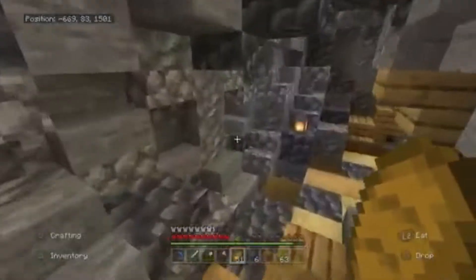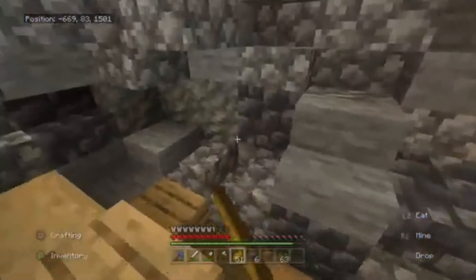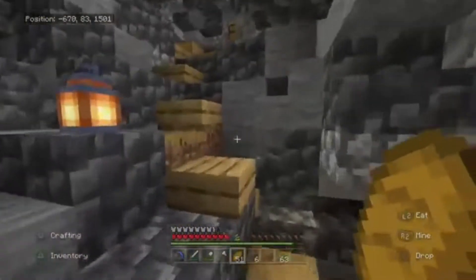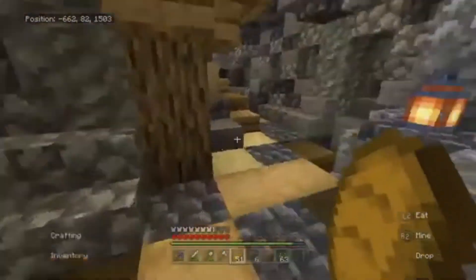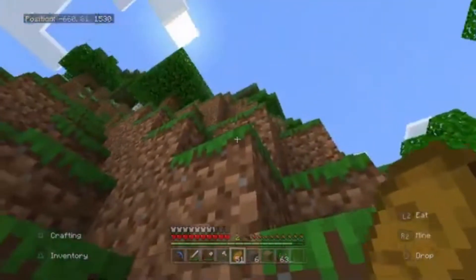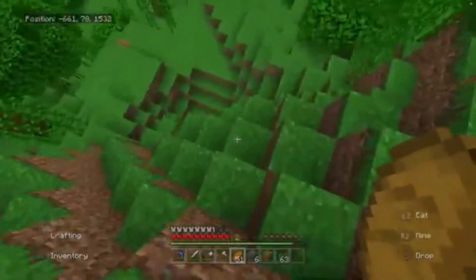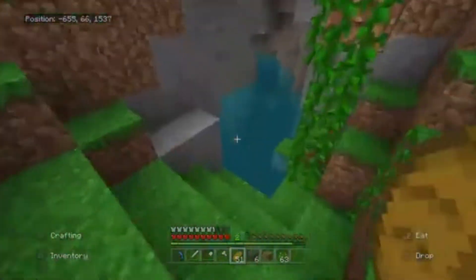I actually covered up the rest of the cave here, because right here just goes further down into a massive cave, but I didn't really want to make a massive starter base. So I just blocked that off, since there wasn't really anything interesting down there. Coming down from my starter base, we are going to head into my enchanting area, which is into this cave here.